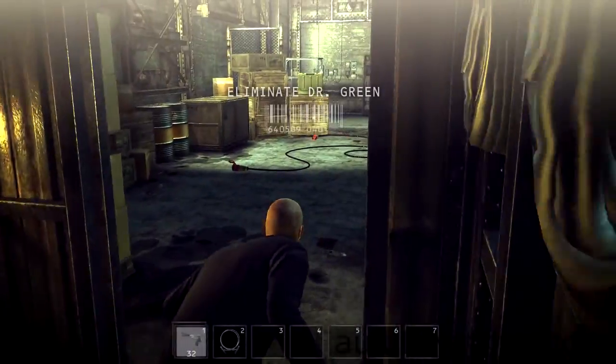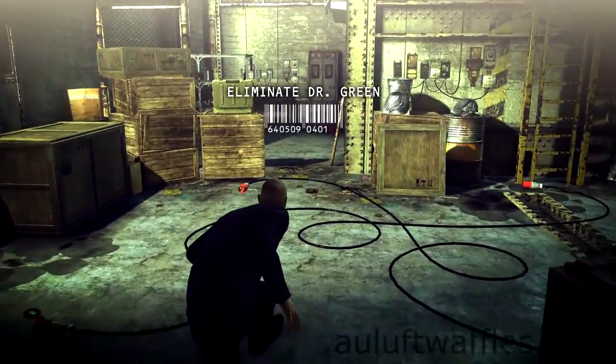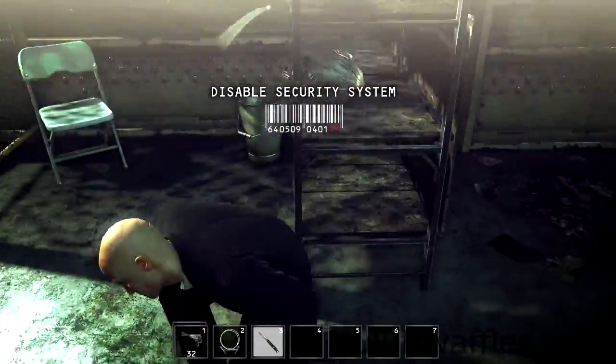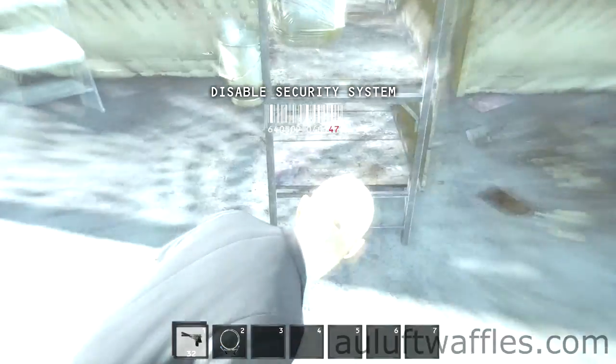When you arrive at the Test Facility, sneak into the left corner and pick up the folding knife off the shelves. Throw it at the base of the wall in the middle of the space between the shelves and wooden crates.